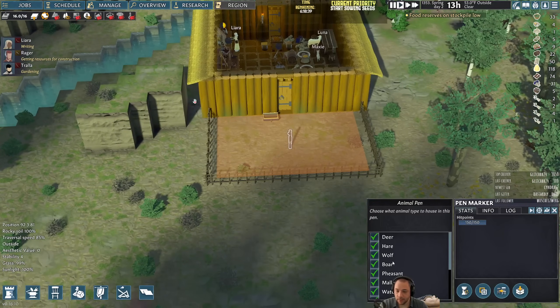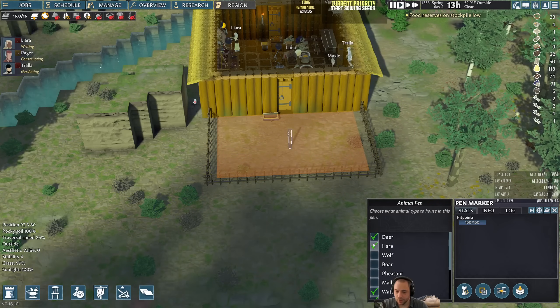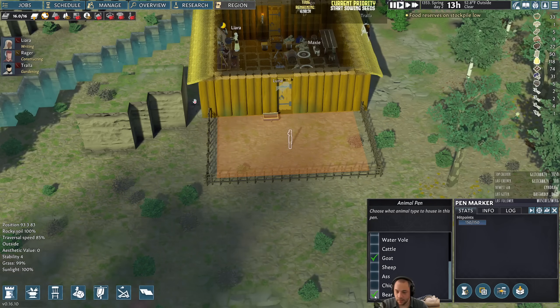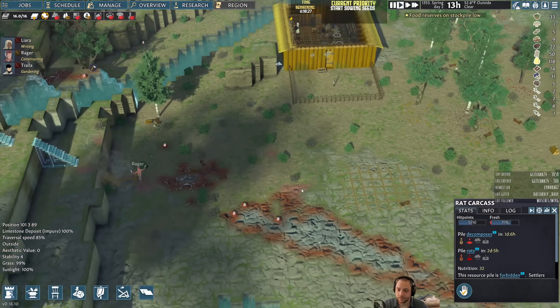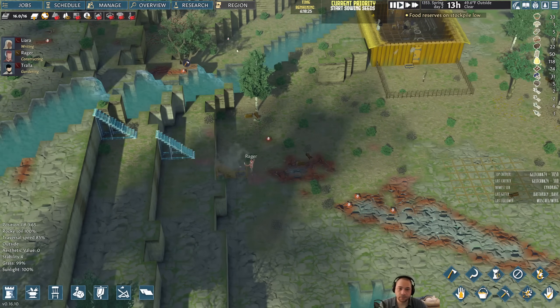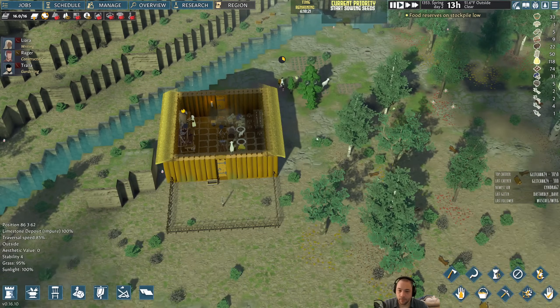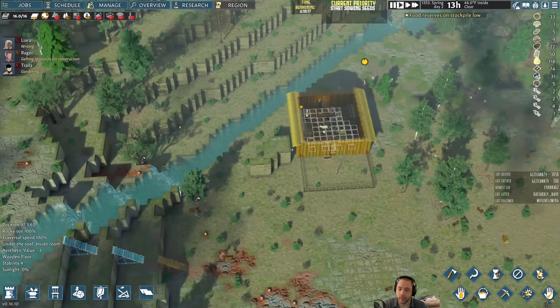We have an animal pen, and I am going to put just my goats in there. How much wood do we have available? 300? All right, that's plenty for these stairs.